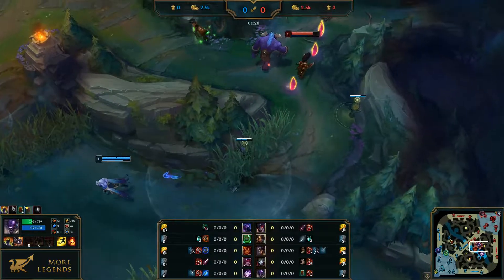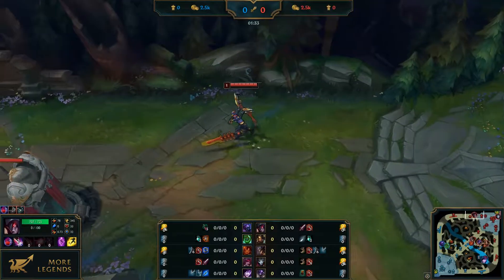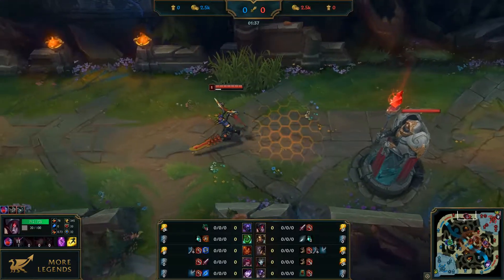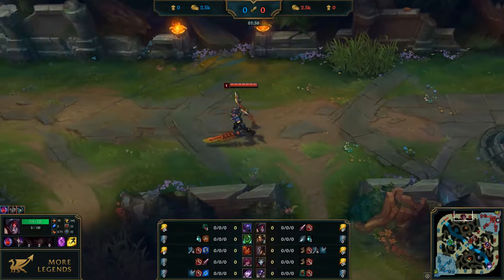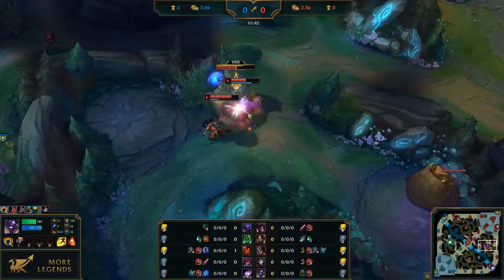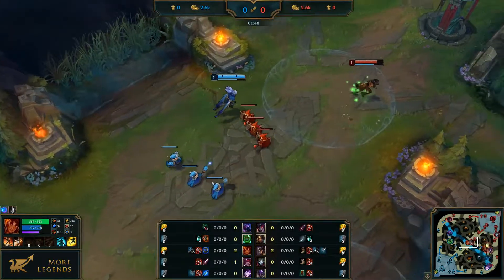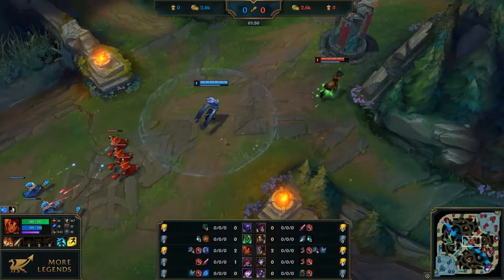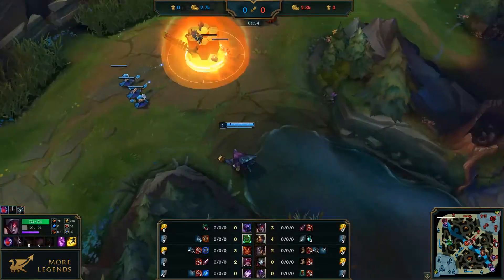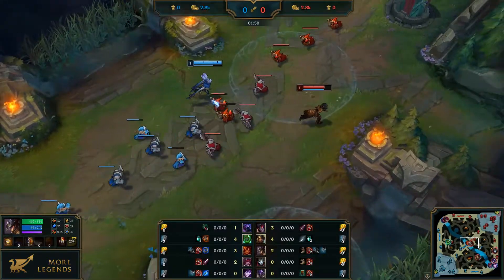Secondly, a jungler can earn his own experience and gold in the jungle, so the top laner doesn't have to share. If you stand on one lane two versus one long enough, you'll notice that sooner or later the enemy will start to get more levels than you and soon he can fight you both on his own. A team with a jungler playing versus a team with no jungler won't have trouble taking the lead, because their jungler will earn two persons' worth of experience farming both his and the enemy's jungle, making him the strongest player on the map.